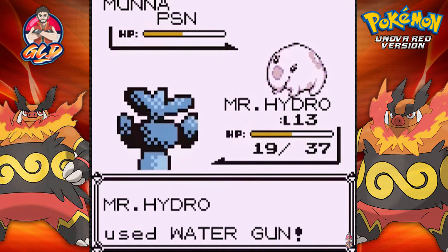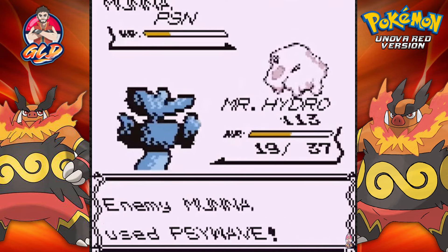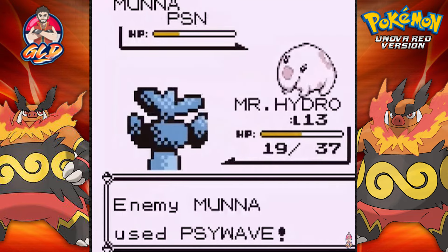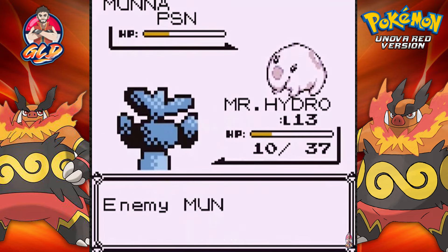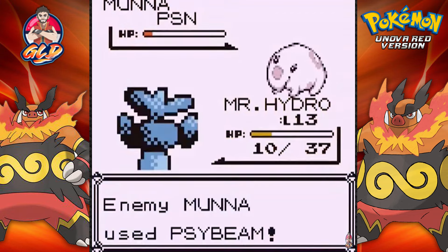Oinkinator is a Fighting-type Pokemon, do not want to mess with that. There's the Acid Wave attack and that did a lot. Luckily we do have a Lick attack. Psychics are still weak against Ghost-type attacks, so let's go with Water Gun.